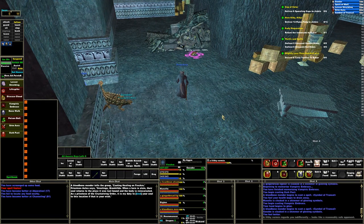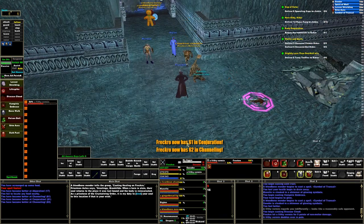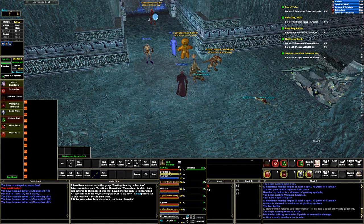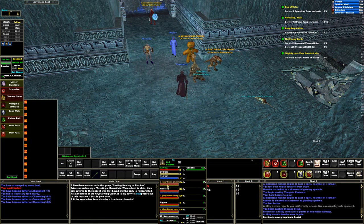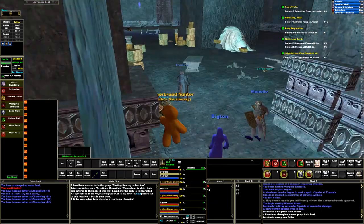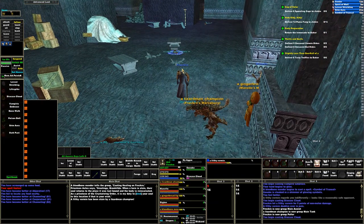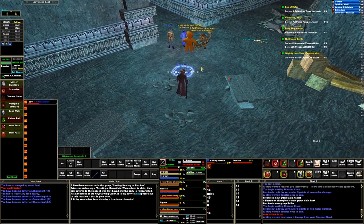It appears some of these guys have grayed out. I just loaded up and forgot to set the rules for everything. We need main assist. Champion needs to be set to main tank. Set myself up as puller. Now we'll just start working on these.